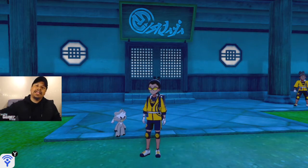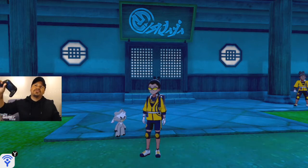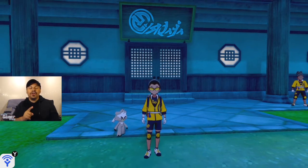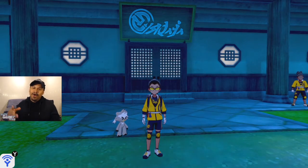Like we've seen in Let's Go Pikachu and Eevee with the Pokemon following behind you — you put whatever Pokemon is at the front of your party and you can pick it to follow behind you. That same mechanic has returned in the Isle of Armor.